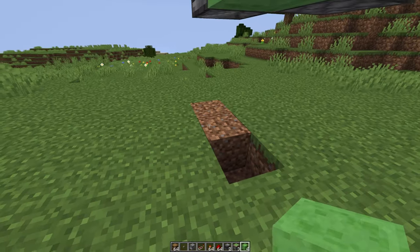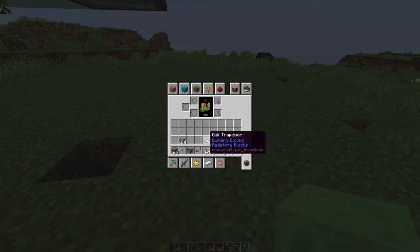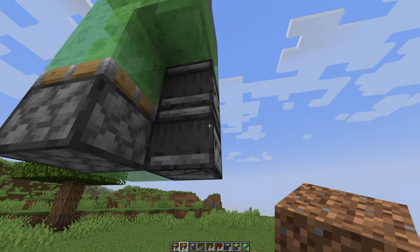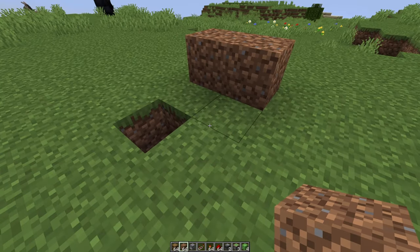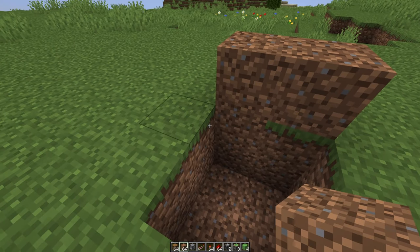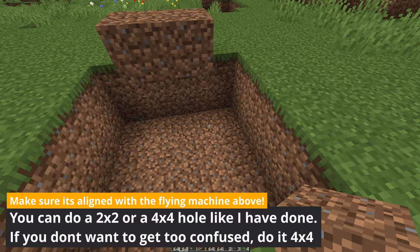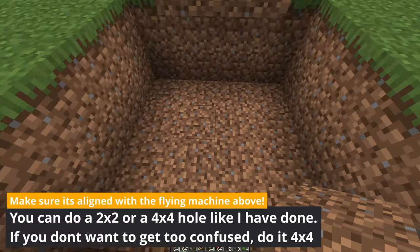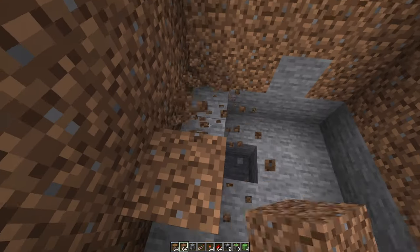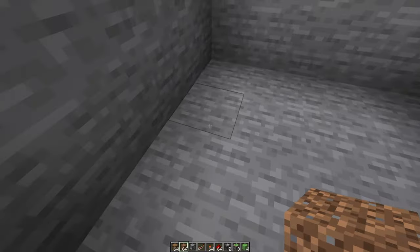Now we have a flat surface. Place some blocks as markers on the side the observers are facing, so we know which direction they're pointing. Start digging out the elevator shaft — normally you'd dig a 2x2 area, but for tutorial purposes I'm digging a 4x4 for a clearer view. Dig down as far as you want the elevator to go, until you find where you want to put your entrance. I recommend digging everything out like I have if you want to follow this guide step by step.